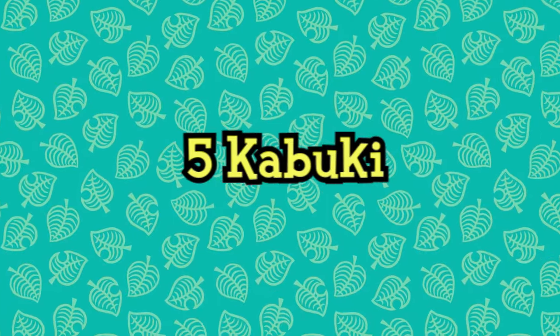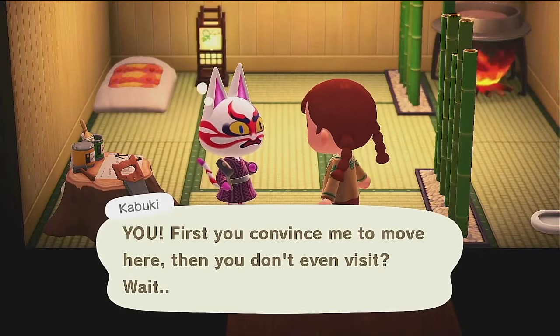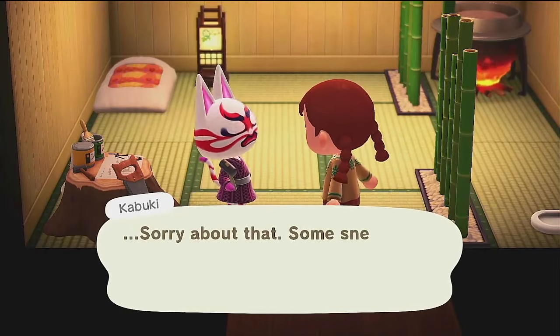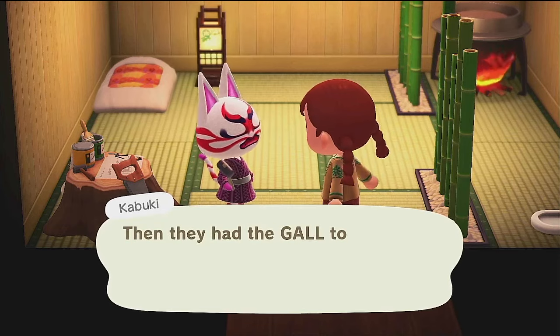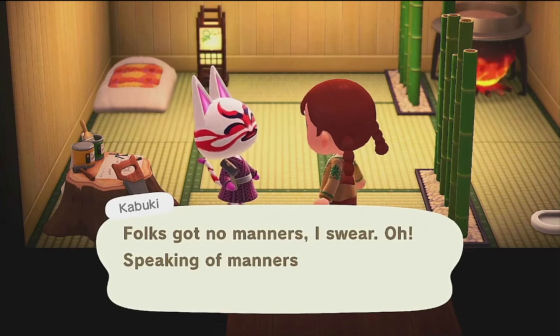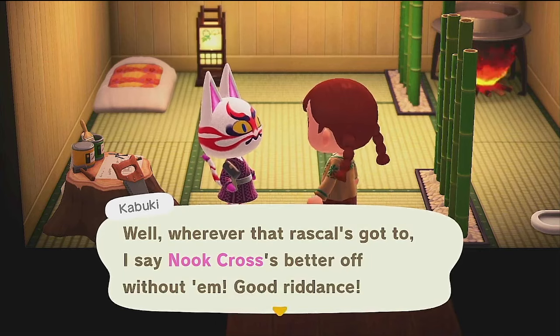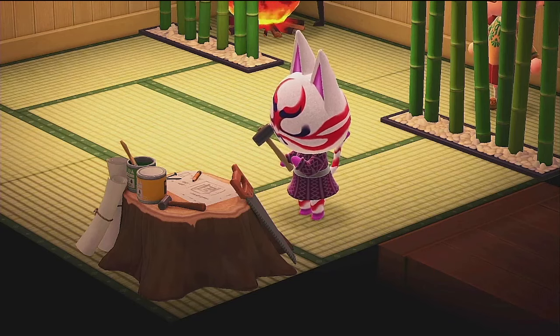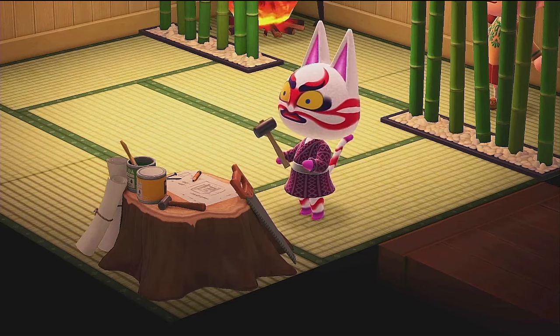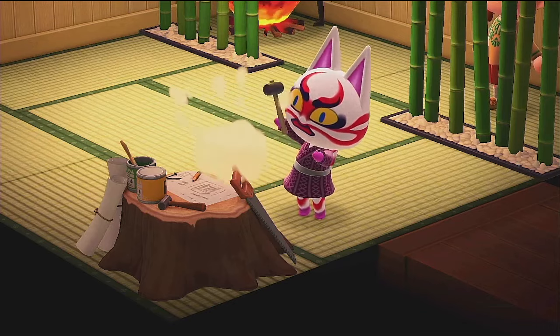If you can appreciate villager types that take a little longer to warm up to you, look no further than the cranky Kabuki, who can seem even more disdainful towards you than snooty villagers can. However, Kabuki is an incredibly cute little grump who is well worth befriending if you're willing to see past his attitude. It can actually be rather endearing at times, since it's not typical of most villagers to act rudely towards the player — so getting a taste of that with Kabuki is refreshing.